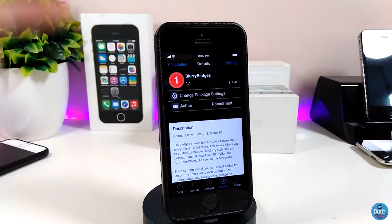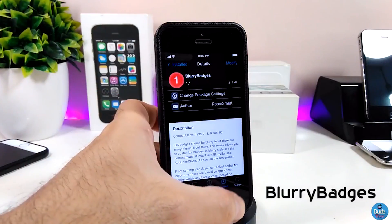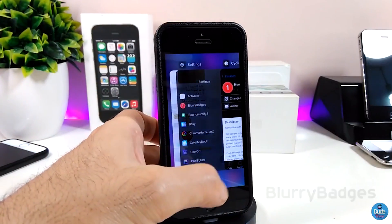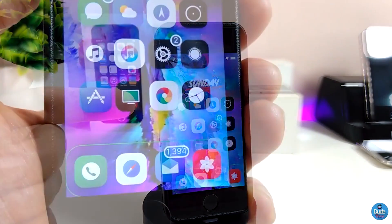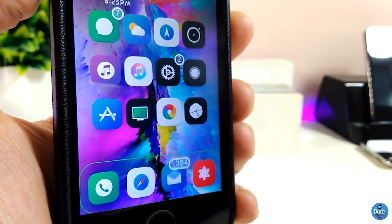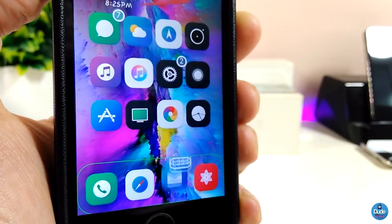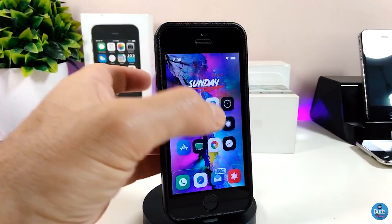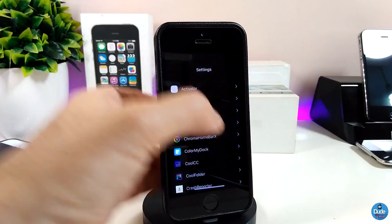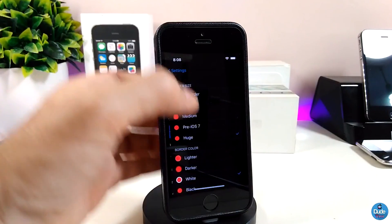First of all, let me talk about Blurry Badges. If you want to take a look, once you download the tweak, this is how the badges on my device are going to look. You can customize some stuff — you can add a blur, you can add effects, and then you can add other stuff from under the settings. Let me go ahead and jump into the settings for Blurry Badges.